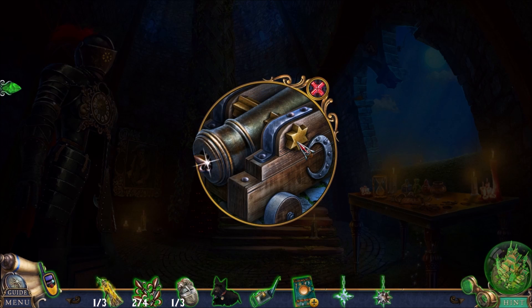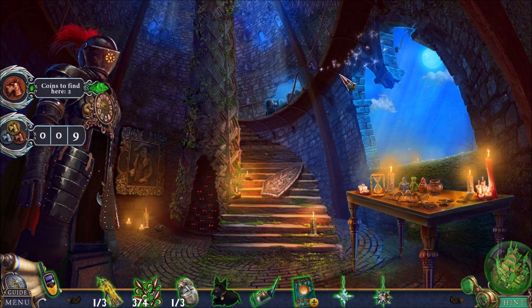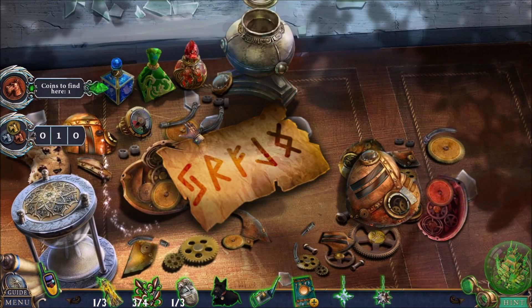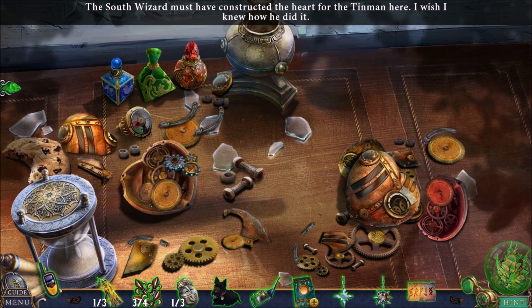Star screw goes here. Obviously, that was a star-shaped thing, and that gives me a fleur-de-lis. There's a toto token. Is there another toto token somewhere there? This definitely looks like a puzzle — the south wizard must have constructed the heart.